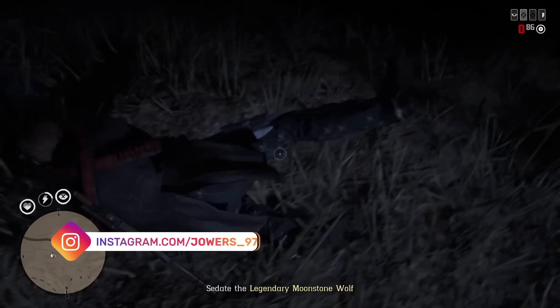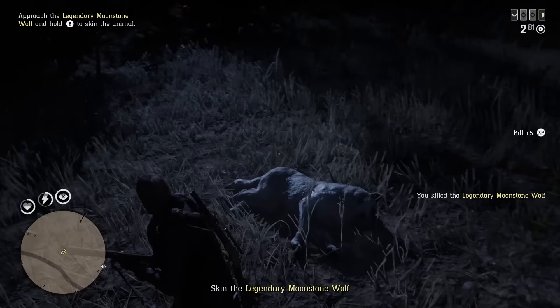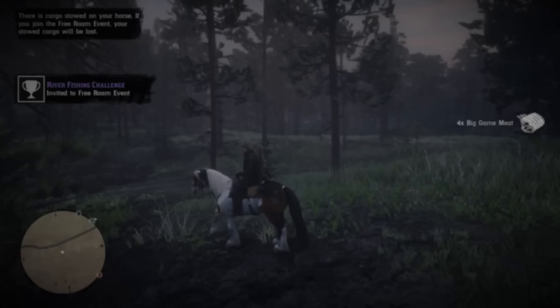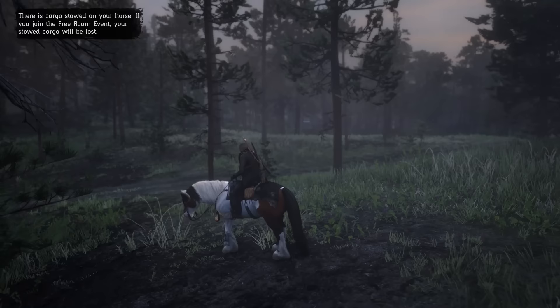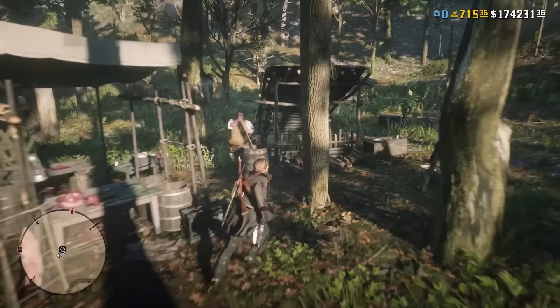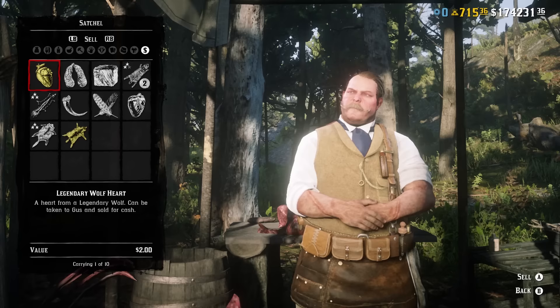Going into these missions you still have a choice of what to do. Just because Harriet is giving you the missions doesn't mean you have to get samples. You can get samples and bring them back to Harriet to sell, stamp your animal field book, and collect that way. Or, if you want the items of clothing and want to progress through the Trapper, you can go into these legendary animal missions, kill the animal, and skin it. As soon as you skin it the mission is over, you spawn back into free roam, put the hide on the back of your horse, ride to the Trapper, and you still have the option to sell it. This is far more efficient than going through free roam.